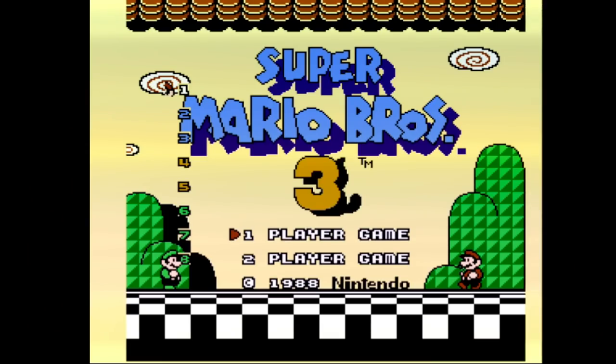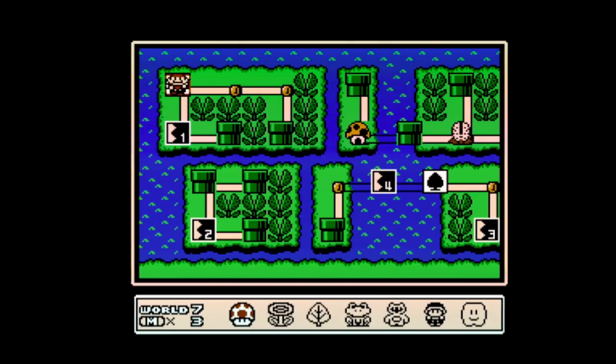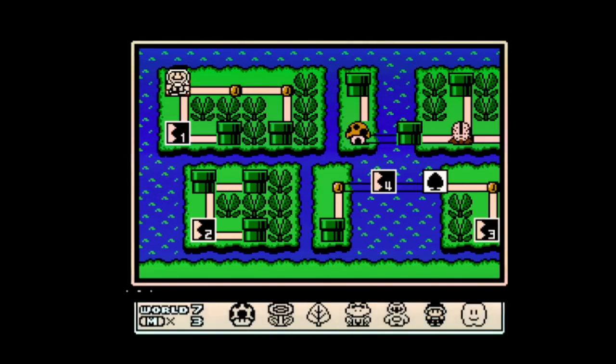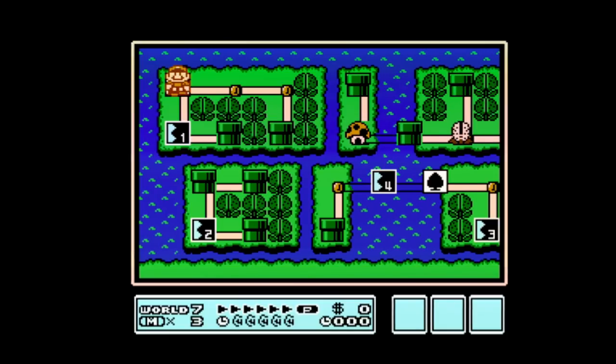All right, the first thing we're going to do is start in World 7 — this is where the wrong warp takes place. When you're doing the run, you can either start with Fire Flower or the Hammer Suit. It honestly works both ways, but we're going to show you with the Fire Flower, because that's what's in the route — so if you watch an All-Forts run, this is probably how you're going to see it.